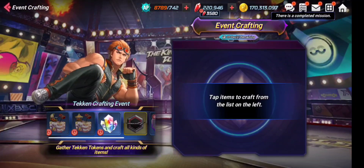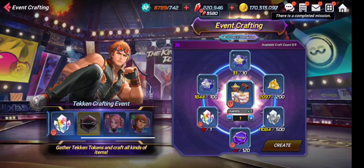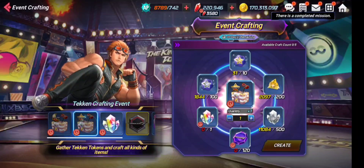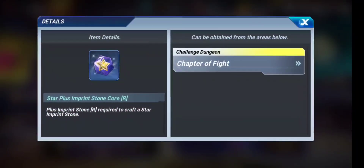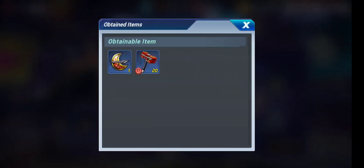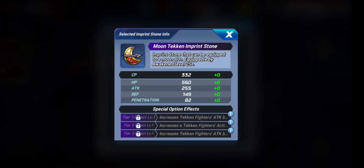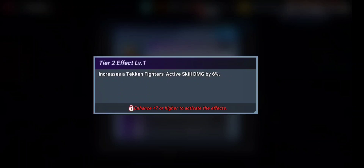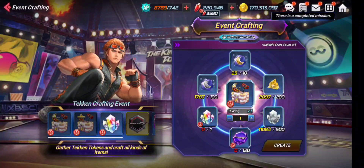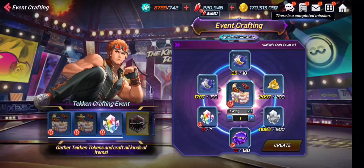This section is the Star and Moon imprint stone event — pretty much the same as before. The star and moon imprint stones are great for damage dealing. The star stone gives more CP to your character and increases attack by 20 percent. The moon-shaped stone is better for damage dealing as it also increases attack by 20 percent and increases a Tekken fighter's active skill damage by approximately 12 percent when fully leveled up. These are highly damage-dealing stones.